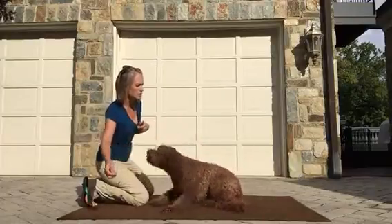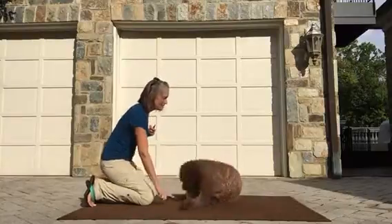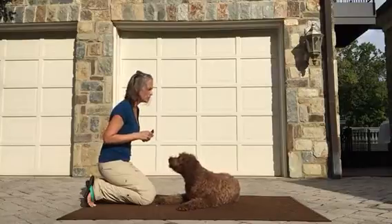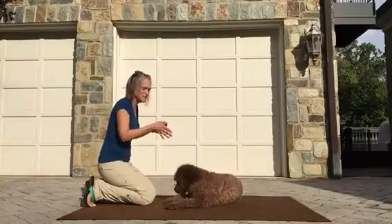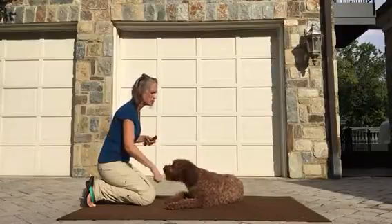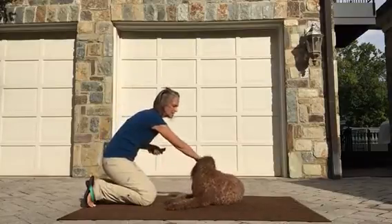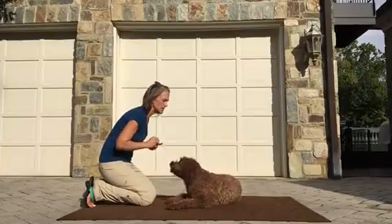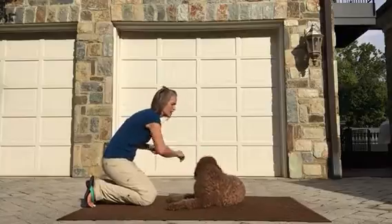So a lot of times what I like to do is... She's settling on her hip instead of staying in sphinx, square on her hips, which is nice. If I hadn't gotten that right away, I would have started taking a treat in front of the nose and just very quickly started rolling her head over to this side so that she would have gotten out of the sphinx position and rolled onto a hip. But I don't have to worry about that, so I'm going to run with that.